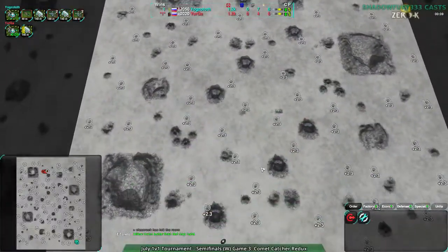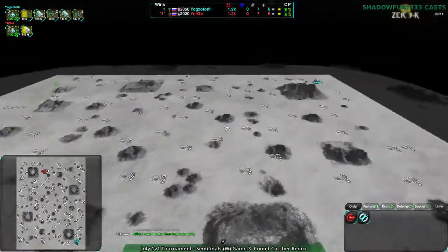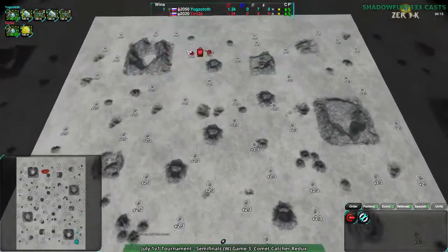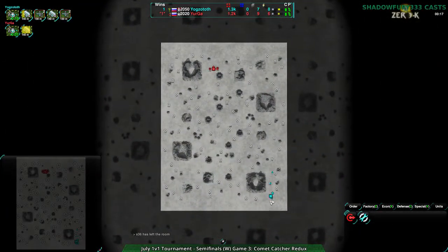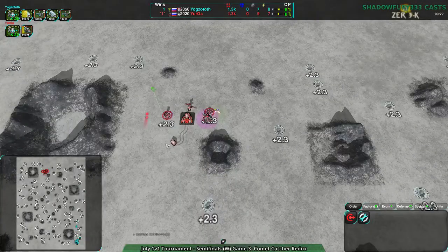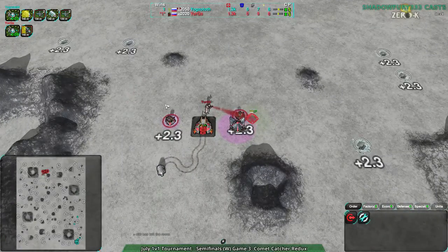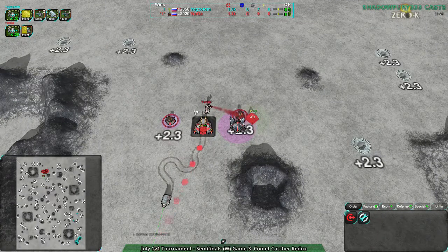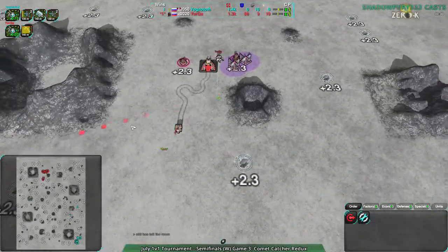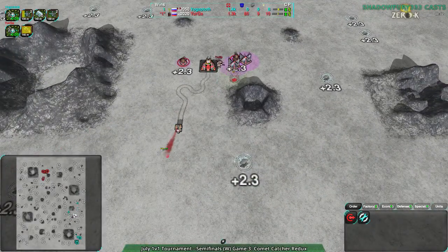Yogg's Doth going for light vehicles while Yurga also goes light vehicles — makes sense. This map is very flat and fairly large, so vehicles are of great use. You really want to go vehicles if you can. In this game every factory is available from the start for free, so of course you can go vehicles. That's a good option on this map because of its size.